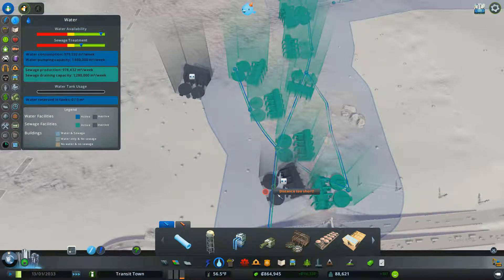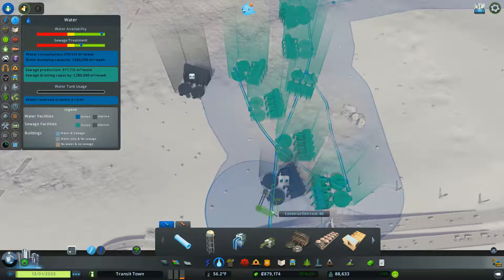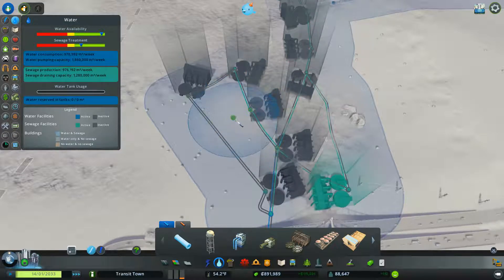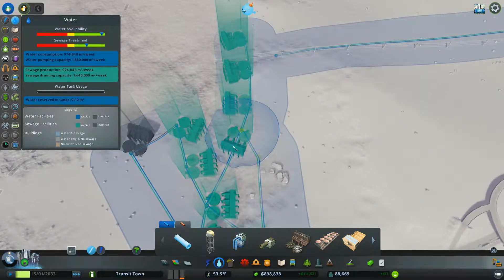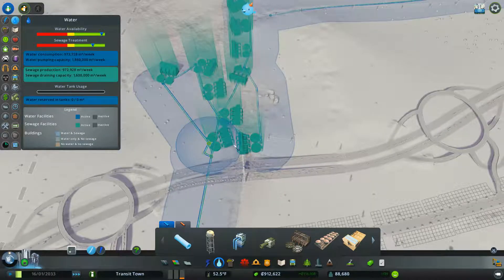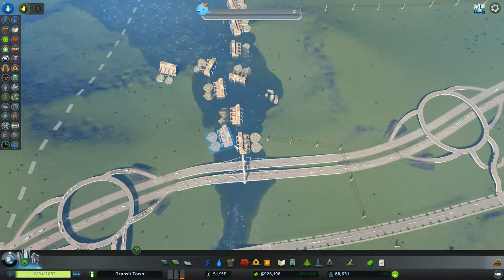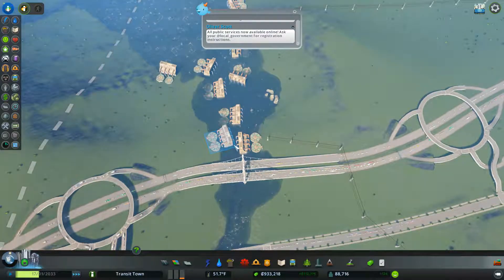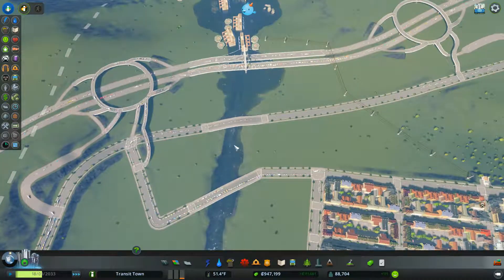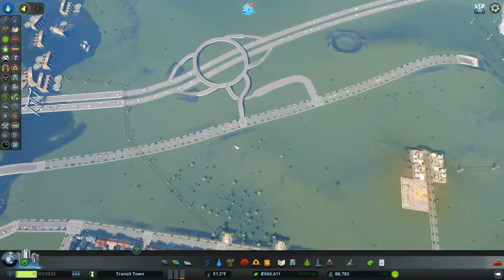Maybe just a couple more. Oh, what are they doing? There they go — that was kind of weird. They kind of flickered on and off there for a moment. Alright, now we've got some sewage going. I guess we've got a lot of bad intersections, don't we?